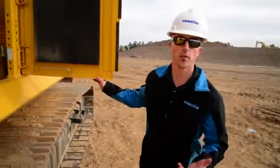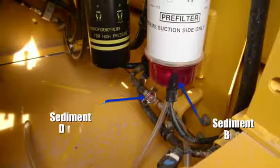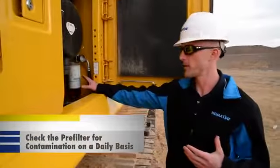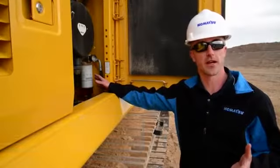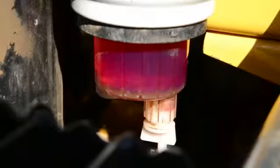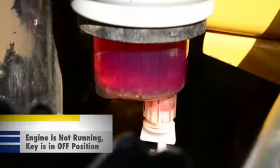Now we're going to talk about the fuel filtration system. All Komatsu Tier 4 interim and Tier 4 final products are equipped with a fuel pre-filter with a sediment bowl, and a sediment drain on the fuel tank. The location of each component is going to vary by product line. Komatsu recommends that you check the pre-filter for contamination on a daily basis as part of the pre-operation inspection. If you notice some contamination in the sediment bowl, simply open the valve located on the bottom and drain the contaminants into a catch can.